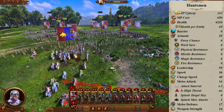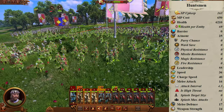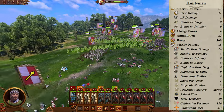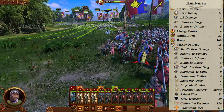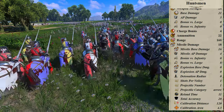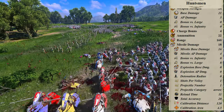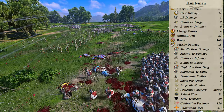Huntsmen are recruited for 650 gold and 163 upkeep per turn. You still have 90 entities and the same health. Armor is 25, leadership 55, speed 36, melee attack 16, and melee defense and weapon strength identical to Crossbowmen. Charge bonus is 4 again. Ammunition starts at 22 again and range is 160 despite being from bows. Missile damage is listed as 18, split between 16 base and 4 AP. However, these shots have a bonus versus large of 8, raising damage by that ratio — so that should be 22 base and 6 armor piercing. Reload time is 11 base. Total accuracy is 20, calibration distance is 120, and calibration area is 4.3, so a fair bit of spread.